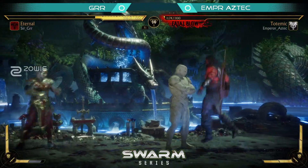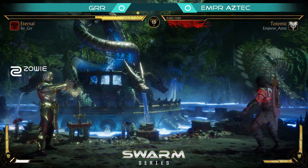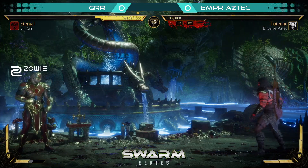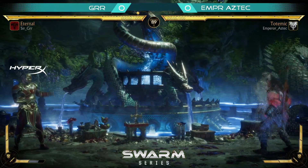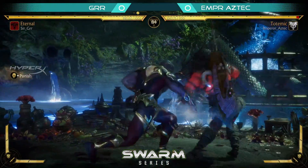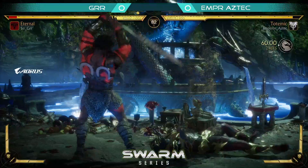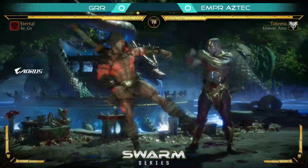Aztec does have fatal blow — one hit will kill. Command grab should do it, oh not quite. Now what he can do is if Gyrg is going to keep challenging him after that string, he can always do cat, amplify cat, to safely check him. That down one is guaranteed, so if he doesn't pull the trigger on the cat that punish is going to happen every single time.